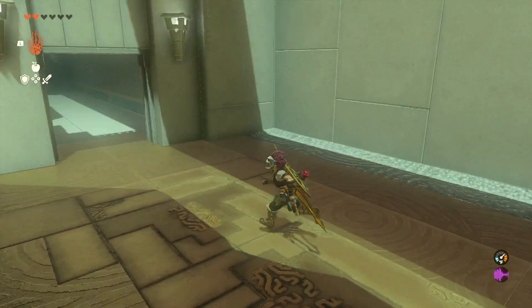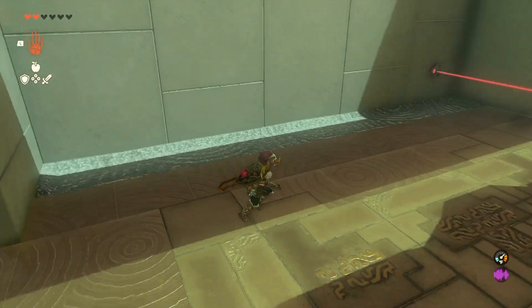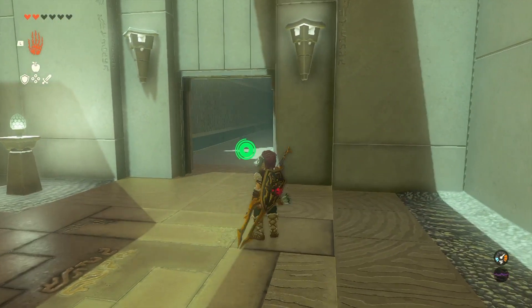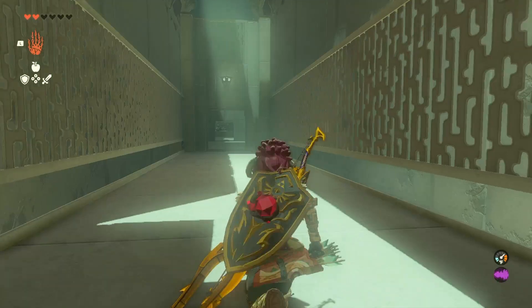It doesn't matter now if you hit the beam. Just know that if you do happen to fall down there, it's a one-heart penalty. So if you're walking around here with only one heart, you might want to go ahead and eat something. I probably should have said that at the beginning.